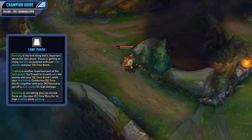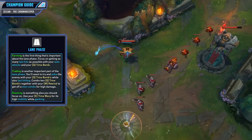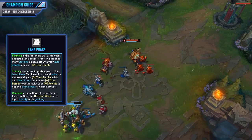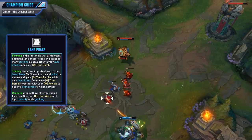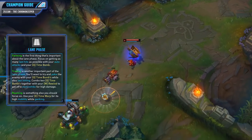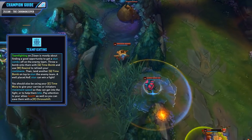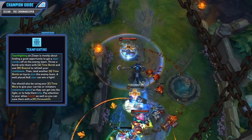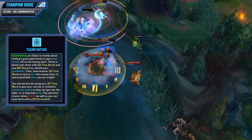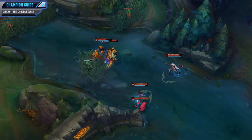During the lane phase, farming is the first priority — focus on getting as many last hits as possible with both auto attacks and your Time Bomb. When you're not farming, focus on trading by poking the enemy with Time Bomb while also last hitting. Combo two time bombs together with your Rewind for the high-damage stun combo, and fit in auto attacks where possible. Once you've shoved the lane, look to roam — use Time Warp and Rewind to get to lanes quickly, land a stun combo, and get easy kills to start snowballing. In teamfights, focus on landing a stun combo on the enemy team: throw a bomb, use Rewind to refresh cooldowns, then land another Time Bomb to stun. A well-placed AoE stun can easily win a teamfight. Also use Time Warp to give your carries or initiators movement speed, and pay attention to ally health to save them with Chrono Shift.